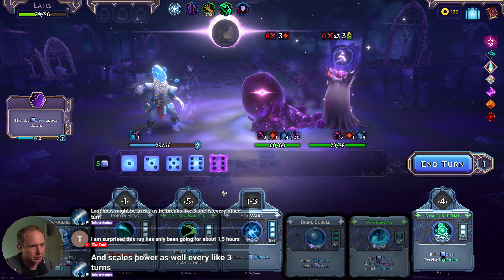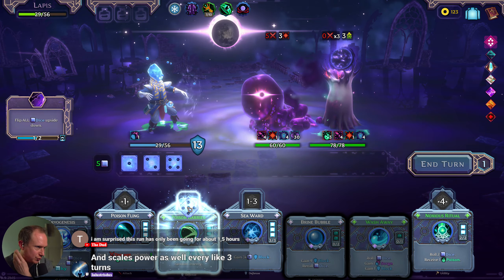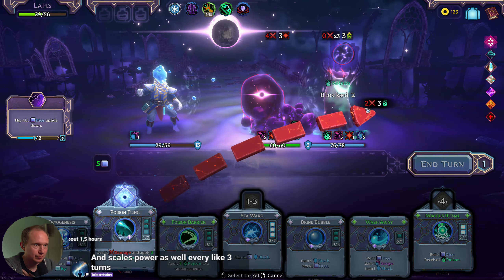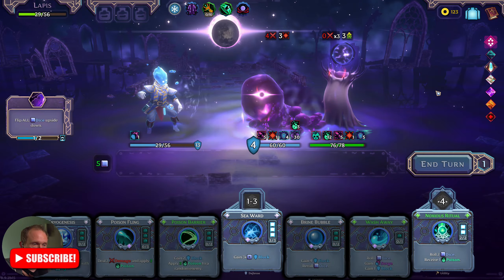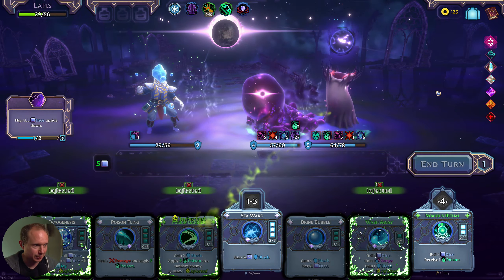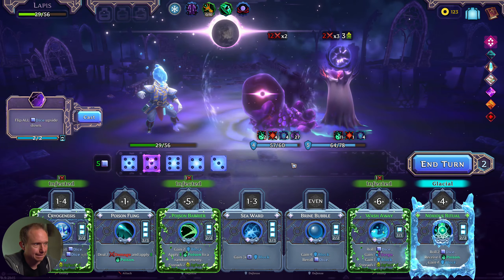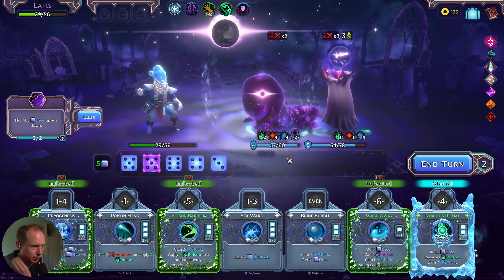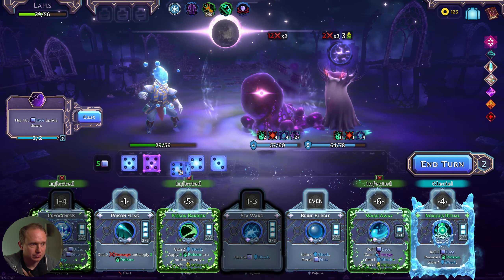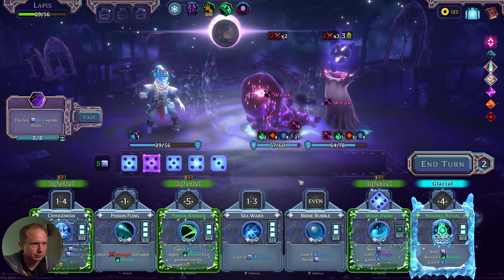I guess we do something like that. We have poison barrier — playing the vex die there was very questionable. Infected is going to potentially become annoying here. That's actually a really good set of things that it landed on, all things considered. What do we want to do here? I think we play wash away even though it's infected. Maybe we don't — I think we do. Don't land on brine bubble, please.